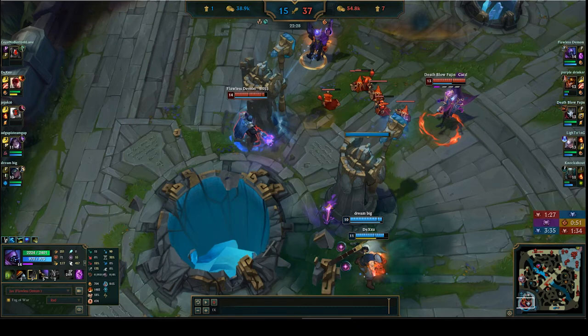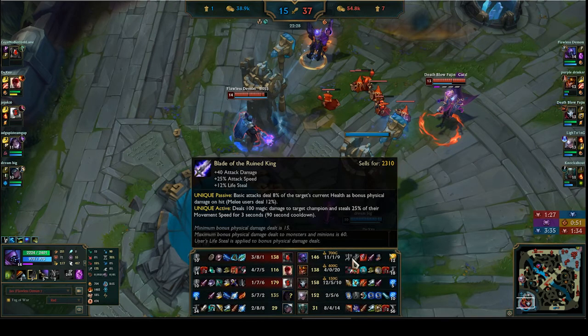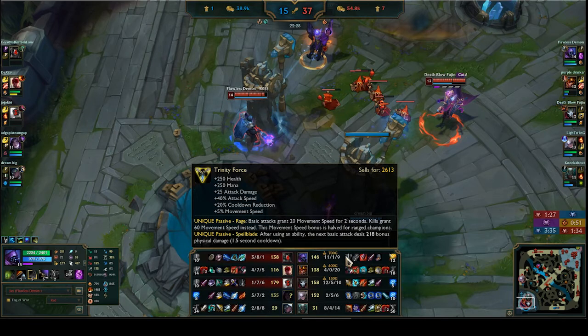He has a very good understanding of Jax's macro - disengaging when it makes sense, engaging when it makes sense. Superb. I really like the build he did: Blade of the Ruined King first, Trinity Force after, Sterak's Gage - but he didn't spend a single gold on upgrading his boots. Everything he spent was on BorK, Trinity, Sterak's Gage, and he had all of that at 20 minutes into the game.